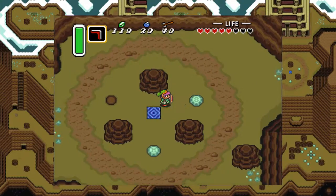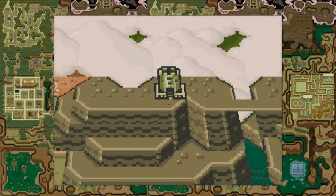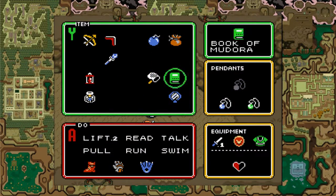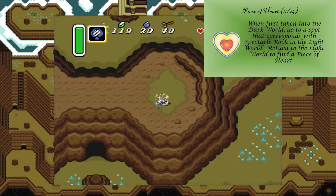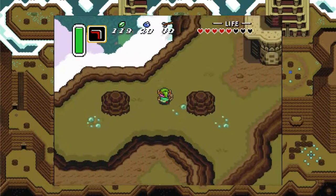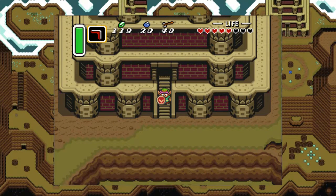Here we are — this is the blue portal. It will take us to another world. Welcome to the dark world. That magic mirror we were given will take us back to the real world. We want to use it here on top of this rock in order to collect a piece of heart on the other side. This will take us immediately back to the dark world if we want, but I think we want to hop down up here. Next time in The Legend of Zelda: A Link to the Past, we will see what is inside this large object. See you guys then.